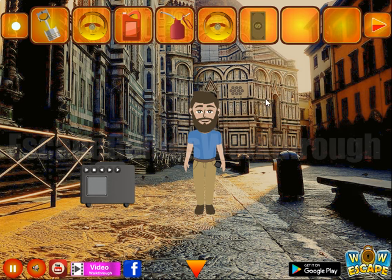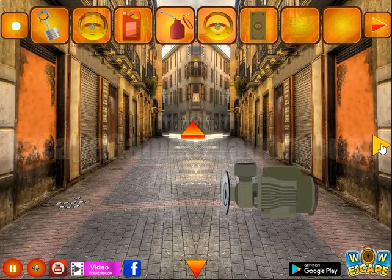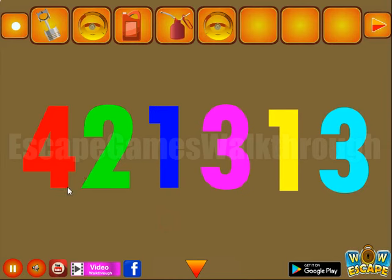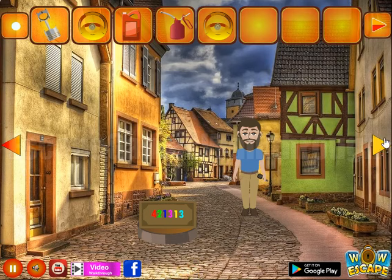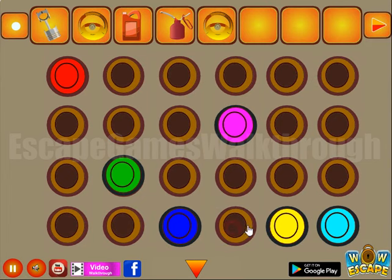Then here's a dollar bill. What's this strange microwave oven? We have a dollar bill, so use it here and get the hint of colors and levels. Red is 4, green 2, blue 1, pink 3, yellow 1, and till 3.